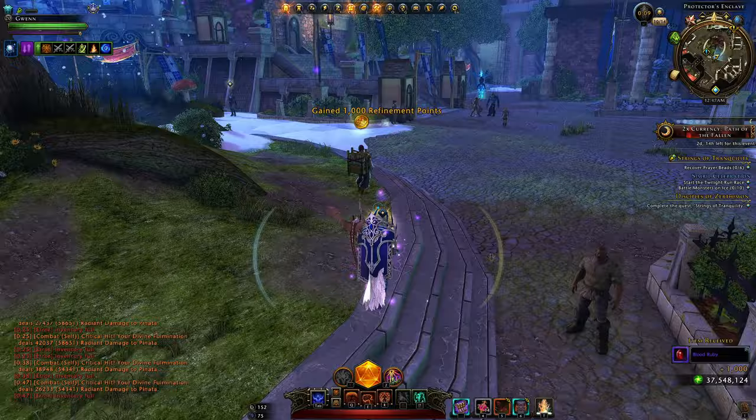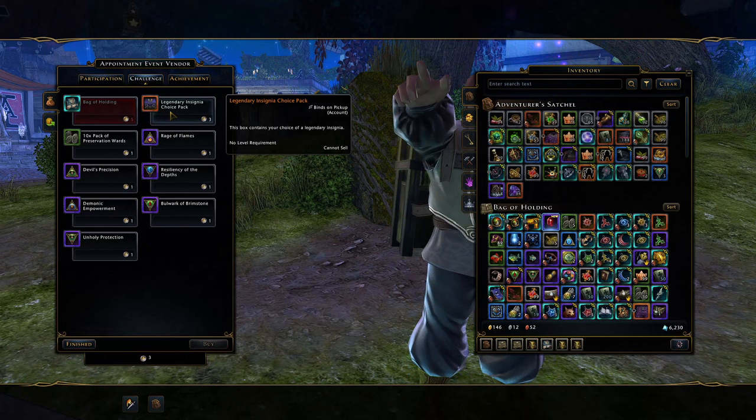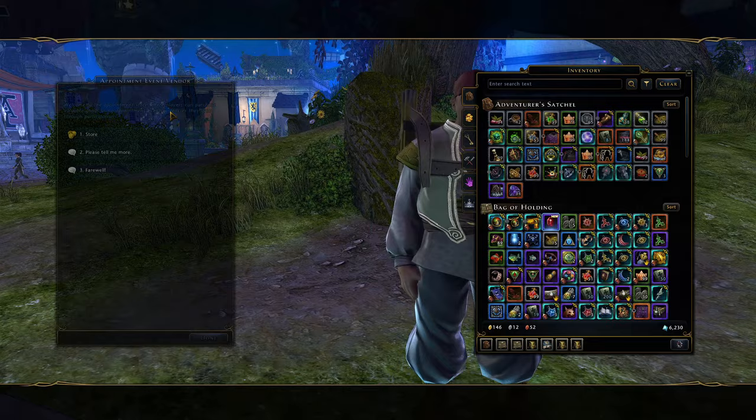Getting thousands of blue insignias results in a lot of insignia powder, allowing you to upgrade them. You also get a ton of refinement and some preservation wards. You'll also have appointment events like Day of the Dungeon Master, Harvester of Nightmares, and Hell Pit, which give you challenge tokens that can also give you legendary insignias. Those are pretty much the main 3 ways you'll get insignias.